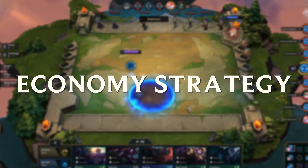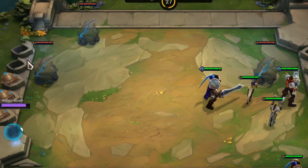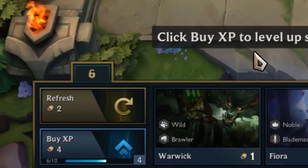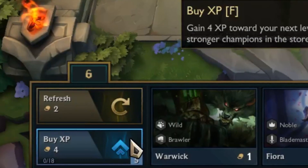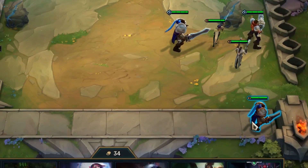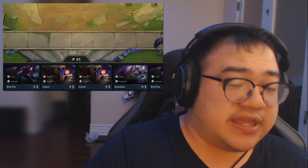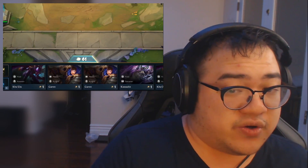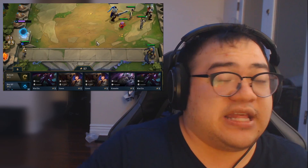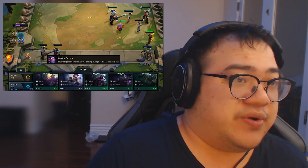The next strategy is the econ strategy, also based around the Krug round. Essentially, you figure out which pairs you're going for and focus on saving gold. You only level once before the Krug round, and for the most part you just save — aiming for around 20 to 30 gold around Krugs. Three or four rounds later you should have 50 gold, and then you hold that gold to level up to six and start rerolling.